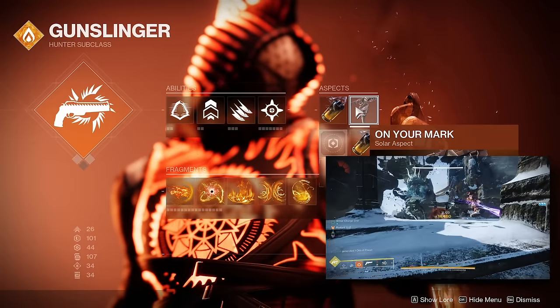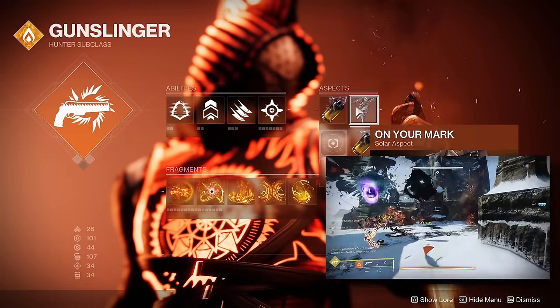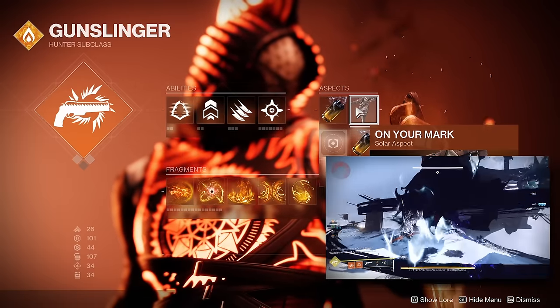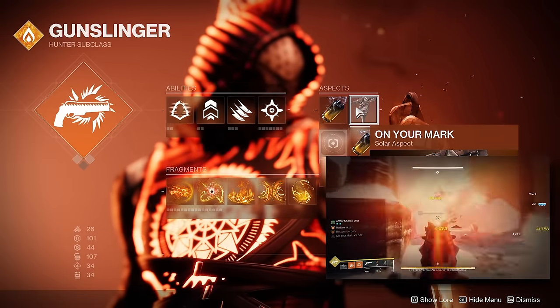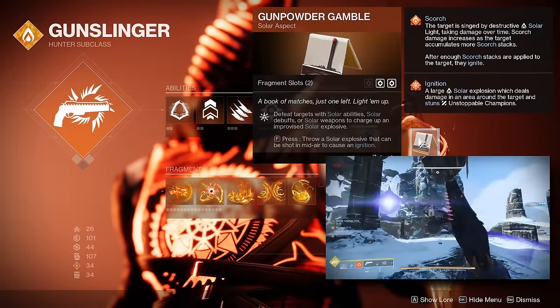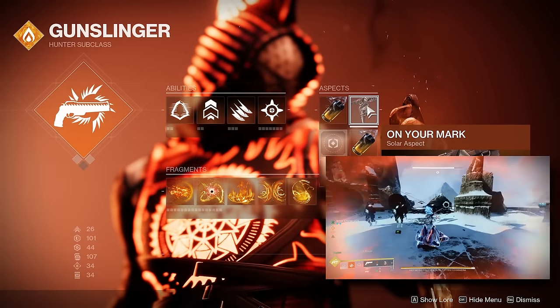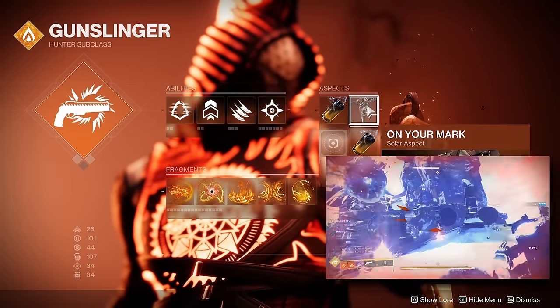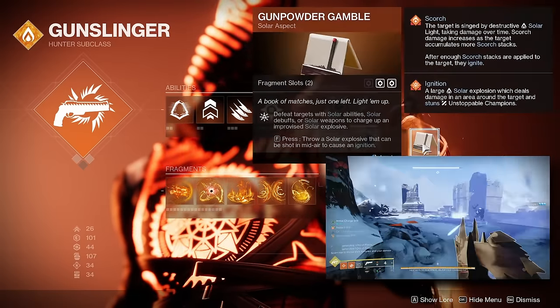The final aspect is On Your Mark, which gives you and nearby allies increased weapon handling and reload speed on precision final blows. On Your Mark is mainly being used because of its 3 fragment slots. If you wanted to take this build in a slightly different direction, you can swap out On Your Mark for the more offensive Gunpowder Gamble at the cost of an additional fragment slot.